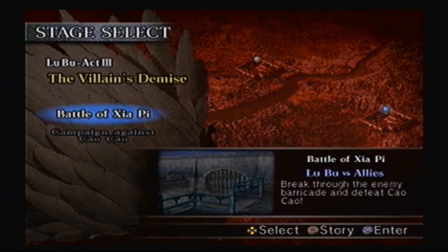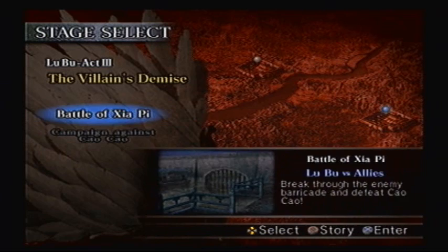Lu Bu must now decide whether to attack or defend. Alright, I'm gonna stop the video right here — of course we've got two levels: the Battle of Ja'Pi, or you can have the campaign against Cao Cao and just take him out right there. In the next episode, we're gonna do the Battle of Ja'Pi and actually defend the castle. Goodbye everyone, thanks for watching.